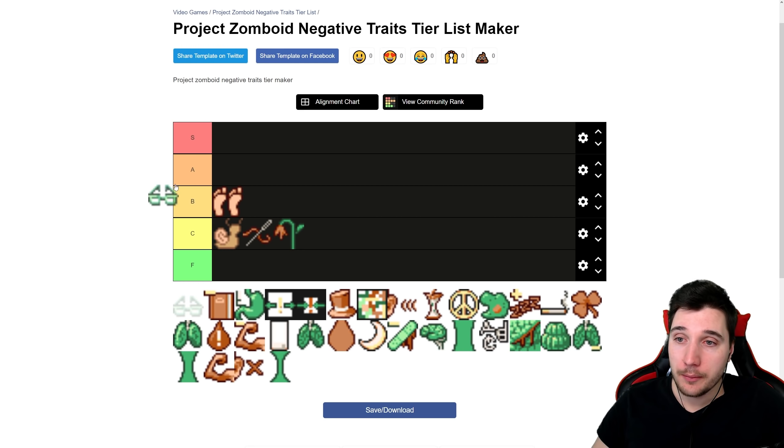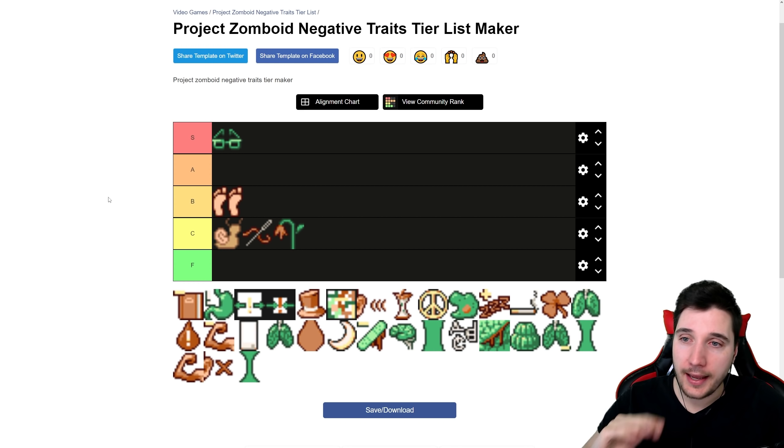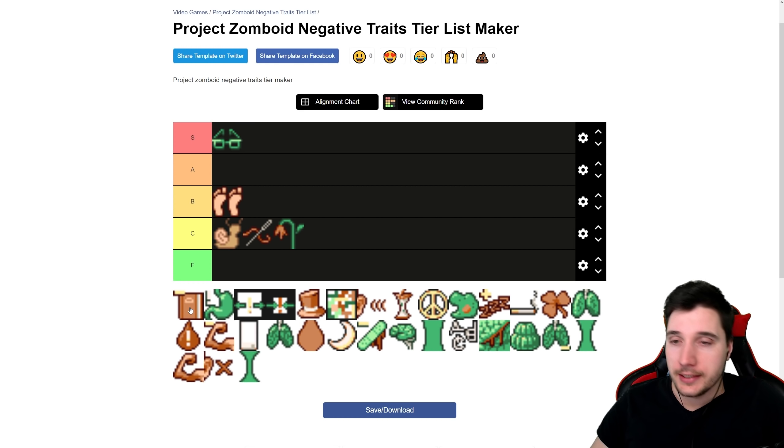Next on the list is Short Sighted. What does it do? Currently it does nothing for you. You get three points for it — S tier. Grab it while it's still hot.